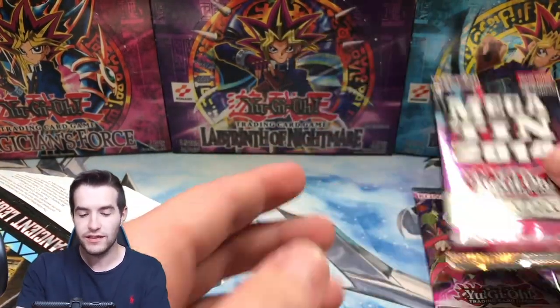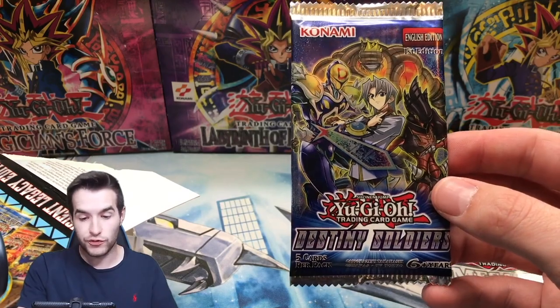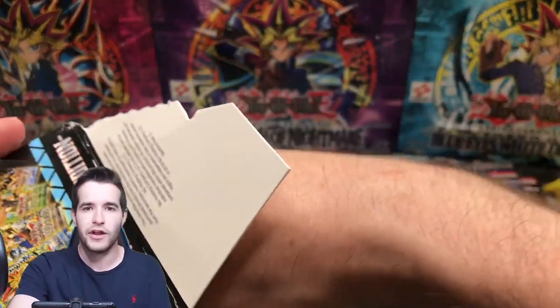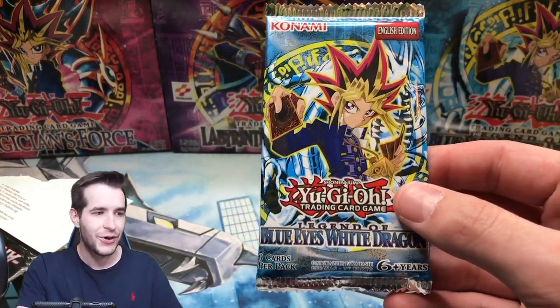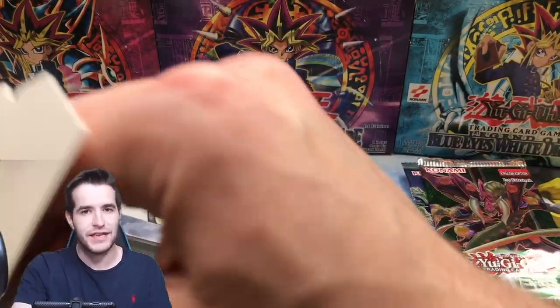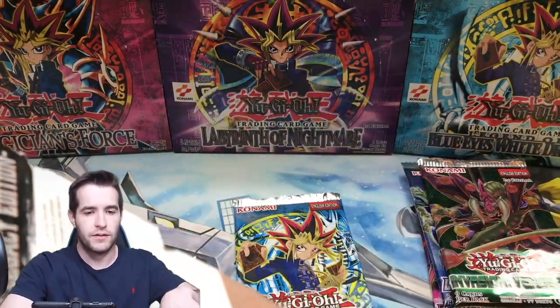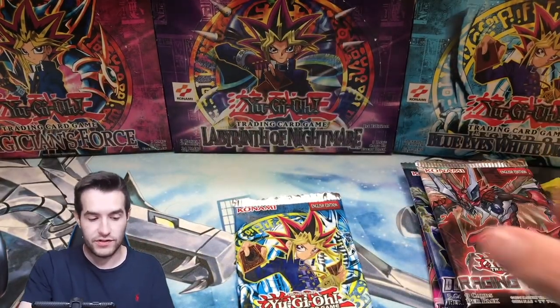A Megaton 2014 - that's pretty cool, First Ed. We have a Destiny Soldiers - these are all First Ed. If there's a Cybernetic Horizon in here I'm going to be very angry. LOB pack - let's go! First Ed Invasion Vengeance. It's not a good set, but First Ed, so it's good. And one more pack - Unlimited Raging Tempest. Okay, pretty good.